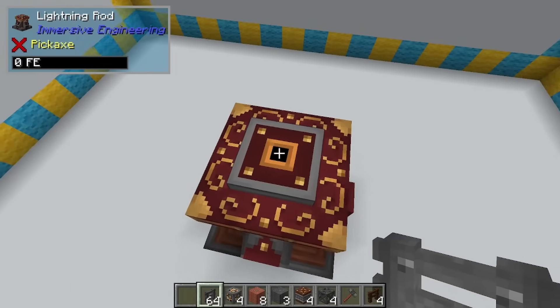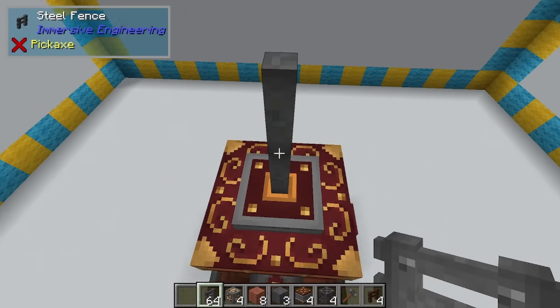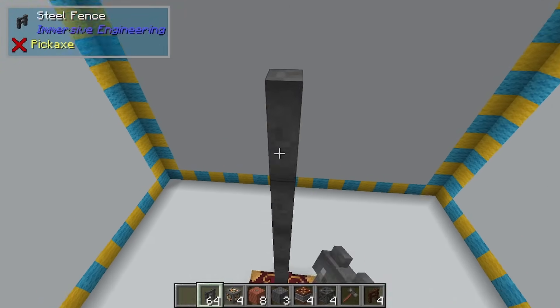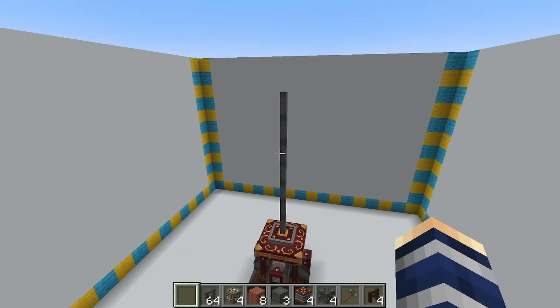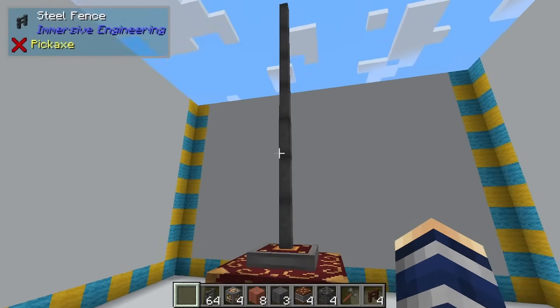To get that, we're going to come up to the top here — this is where our steel fences come in. So we place those down. The farther up you go, the more likely you are to have a lightning strike. We can't actually do that in this super flat sandy world, so we're going to jump into another world just so we can show you guys how this works during a thunderstorm.